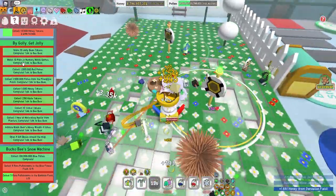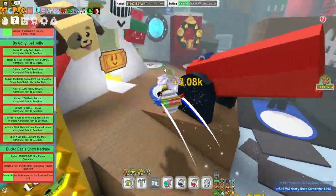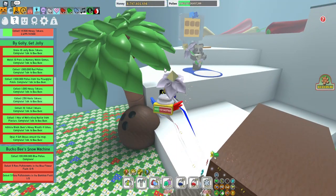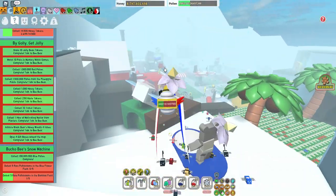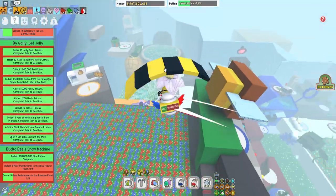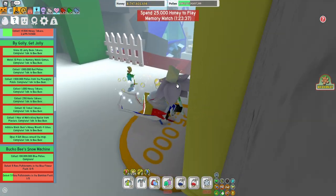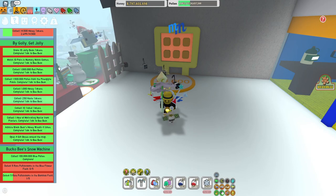Now the next thing is match 10 pairs in memory match games. There are so many different memory matches. I'm just gonna go here into the one on Pabba Patch. You can look them up on the internet. Some you can actually only play at night, which is quite sad. There's one at the new place. There are some videos on YouTube on where every single spot is on how to get these memory matches done. All you have to do is get the right pairs — it's not that hard.